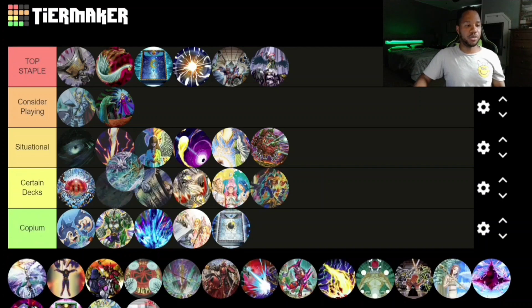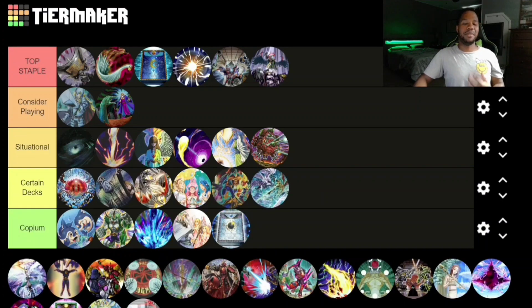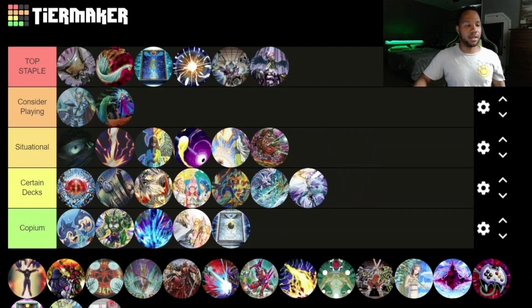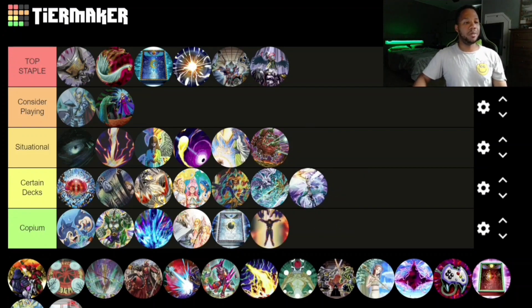Ice Dragon's Prison goes in Certain Decks — trap-based decks get more benefit from it. There are so many different traps you could be playing, but I think Ice Dragon's Prison is way better than Torrential Tribute. Ultimate Slayer also goes in Certain Decks — same thing as Dogmatika Punishment; cards like that really blossom in decks playing more of that extra deck space to interact at chain link one or chain link two.